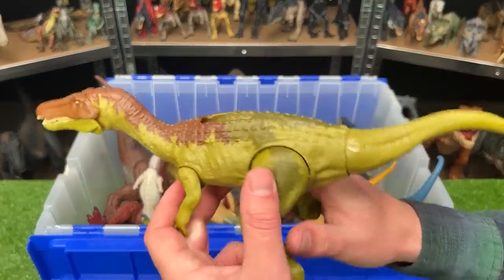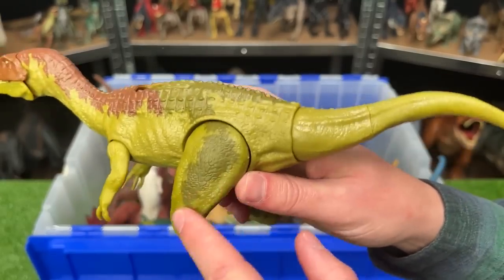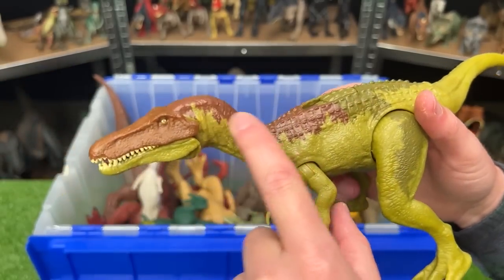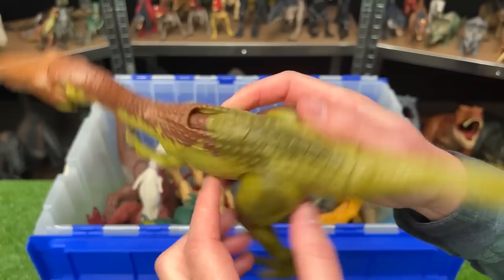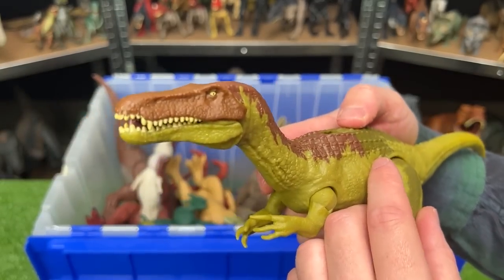Here's another Baryonyx figure. This one has light green coloring along with some darker green along the top and on its legs, and the darker brown along its neck and the top of its head too. This Baryonyx figure also has the slide lever action that you can use for the sound effects and the chomping.